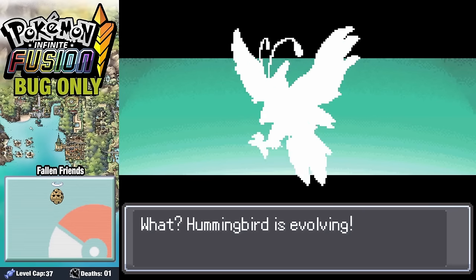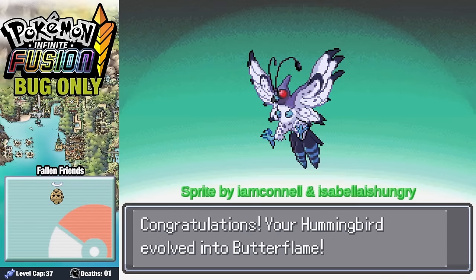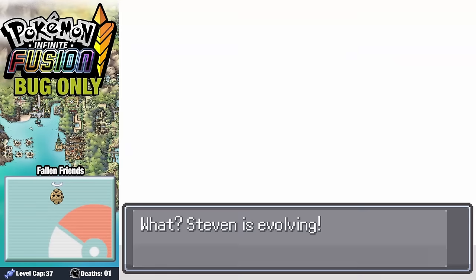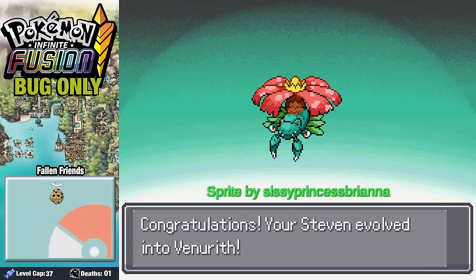Our Hummingbird also evolves into its final form as Butterflame. And Steven is going to get a little bit of a glow up as his plant sprouts into a mighty palm tree.